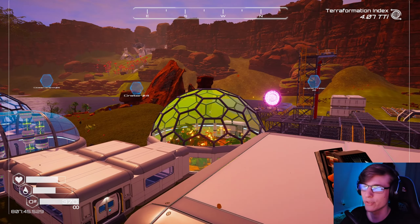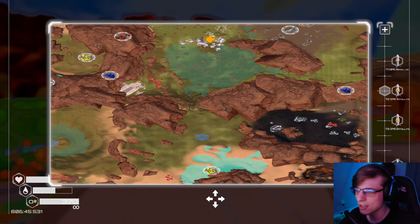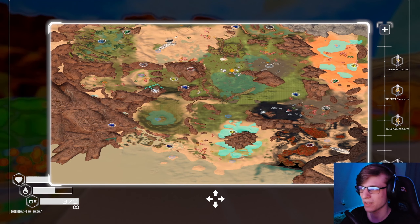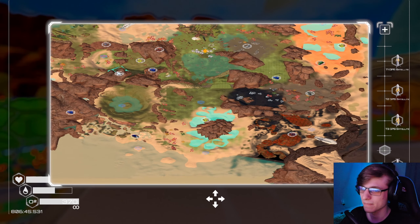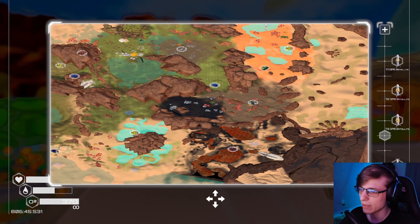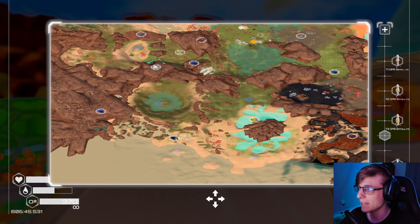They weren't in caves or anything. Like, here, I can show you the minimap. Fun fact, these were all black — I don't know why they turned blue. I set all these beacons to black, but they're easier to see on the map now, because when they were black you could not see them. So it's pretty cool. There was, like, one near the volcano, and, like, four right here.